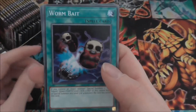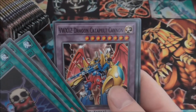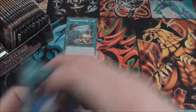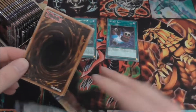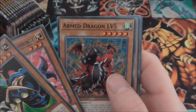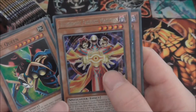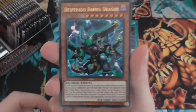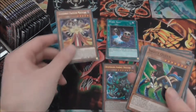First off we have one of the good reprints in the set — Wormbait, Black Illusion Ritual, Insect Fusion. Then we have VWXYZ Dragon Cannon and Ojama Mastellation. The new support for Ojamas, Bandit Keith cards, and Weevil cards are in here. Then Insect Queen, Crystal Beast Ruby Carbuncle, Arm Dragon Level 5. We have Illusionless Faceless Magician — actually need one of those. And we have our first Ultra Rare: Desperado Barrel Dragon! This is one of the new Bandit Keith cards and is actually a pretty good card for Machine-type decks — the artwork is pretty good as well.